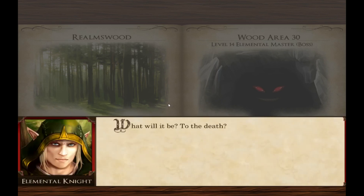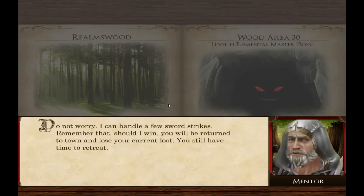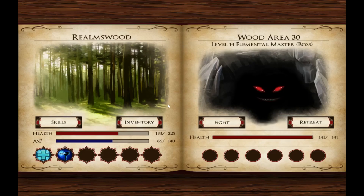"What will it be — to the death? Do not worry; I can handle a few soul strikes. Remember that. Should I win, you will be returned to town and lose your colored loot. You still have time to retreat." This is annoying to get into this part. We'll just see what happens — I might not even defeat him. Very, very likely. But we're gonna give it our best shot.